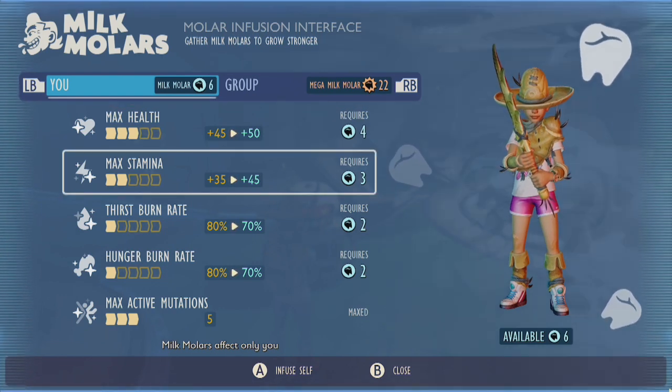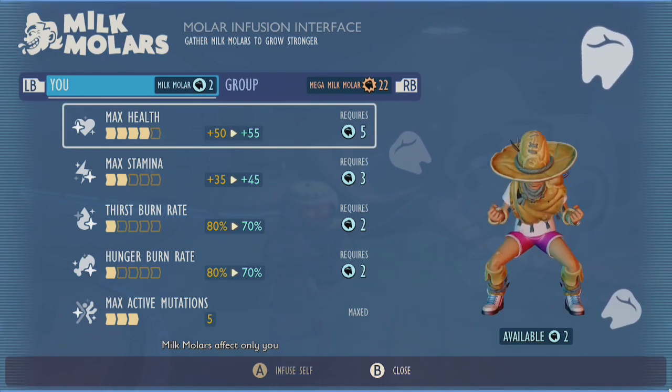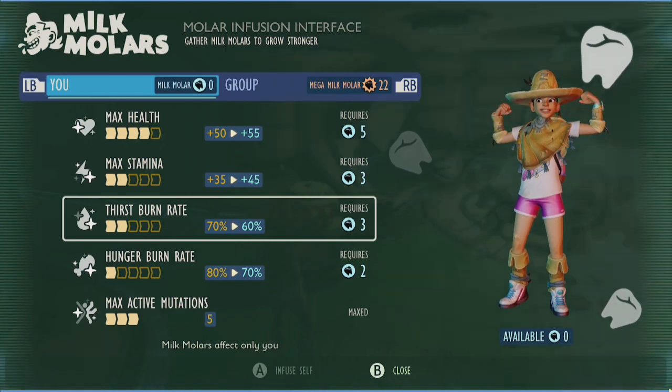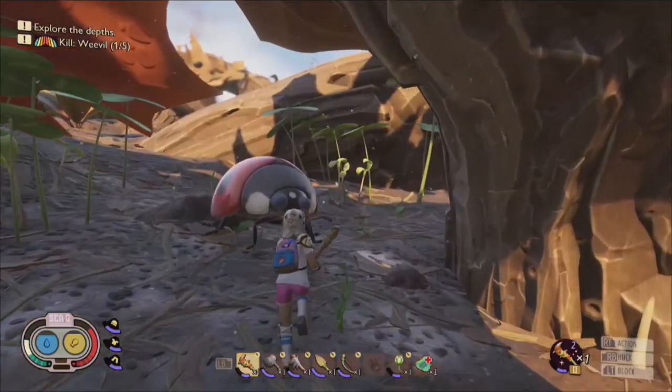Following this outline will leave you with 13 milk molars that you can choose to allocate however you like. Because I like to use light armor, I chose to focus on boosting my HP to make up for the lower defense stats offered by the light armor class.